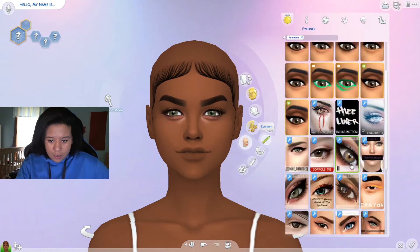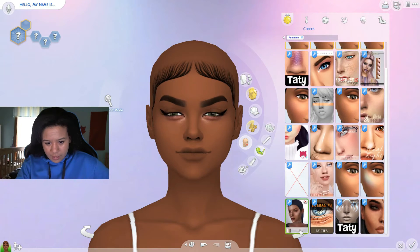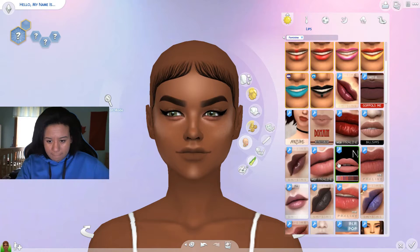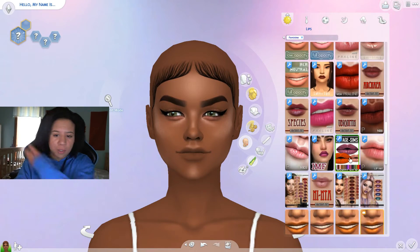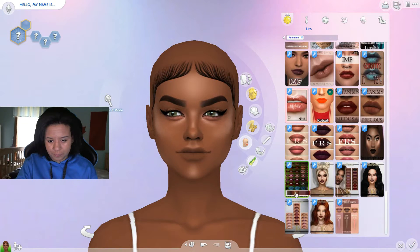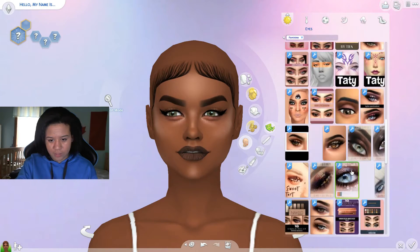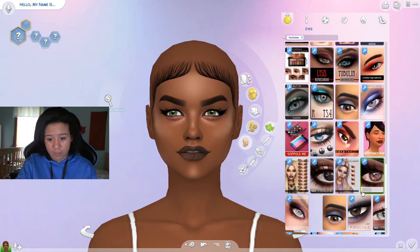For the rest of the makeup — eyeliner, go with what you know but also try to get out of your comfort zone. A highlighter — I always use the same one, that's not gonna change. For lips, I'm trying to stay with what I know so she doesn't come out ugly, but also stepping out of my comfort zone for the sake of the challenge. Once I click the swatch it's done — that looks disgusting. I do not like this lipstick on her at all. Big rip, oh well, no going back.